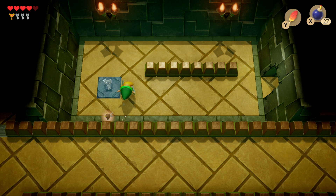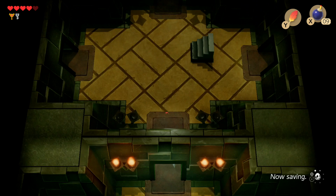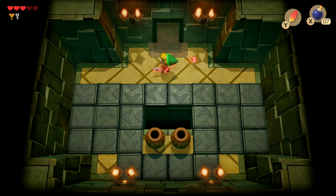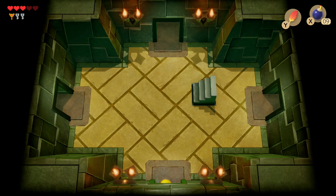In that room, use the layout to your advantage — hit one bomb and it should chain and take them all out, revealing the next key. Smash the pots for a fairy to regain health. Then head back to the room with the four doors and go through the final door. Inside are Spookuses, Parrots, and Zols. There's one more Zol in the bottom-right corner — take him out and the key will drop from the ceiling. Grab it before it falls down the hole.